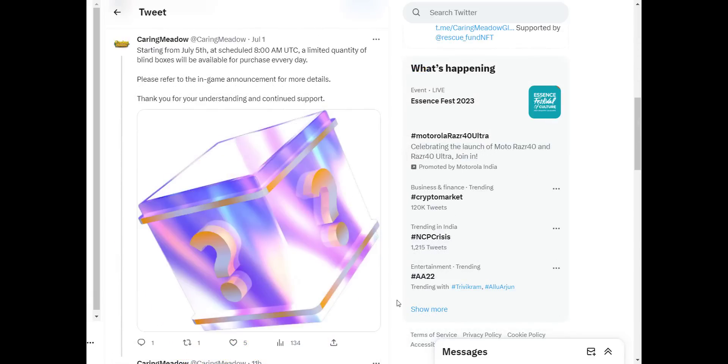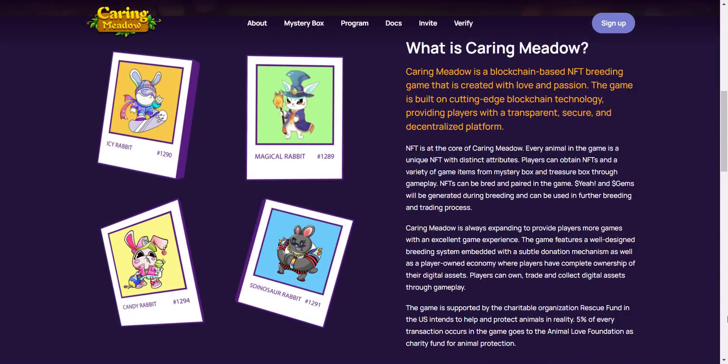Within the game market, starting from July 5th scheduled at 8 AM UTC, a limited quantity of blind boxes will be available for purchase every day. That means you don't have to wait long — you can buy the blind box on July 5th and start playing. Caring Meadow is a blockchain-based NFT breeding game built on cutting-edge blockchain technology, providing players with a transparent, secure, and decentralized platform.